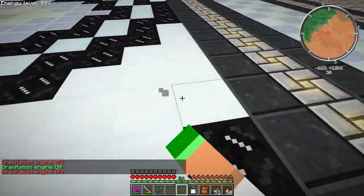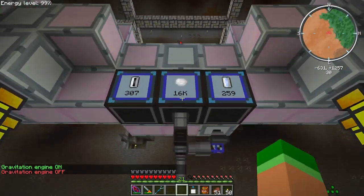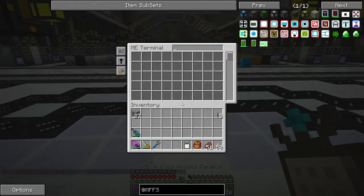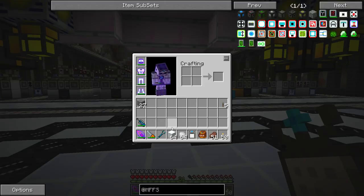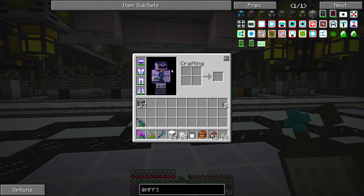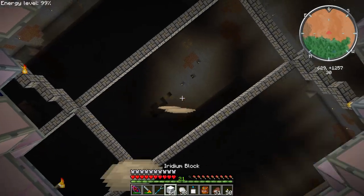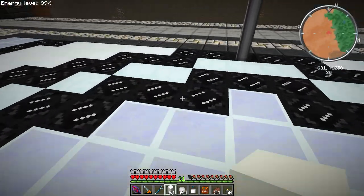Been starting to use Iridium blocks. 16,000 Iridium — and guess what? We have so much more. We have another 322 blocks of Iridium. A block of Iridium is nine Iridium ingots. Holy smokes, we are just so rich. Let it rain Iridium.